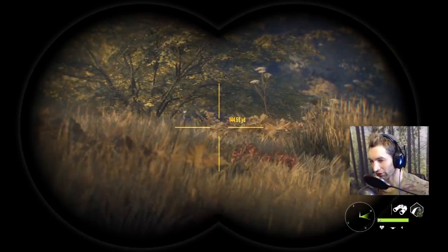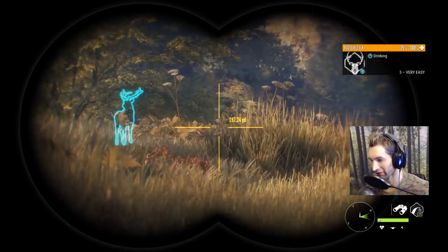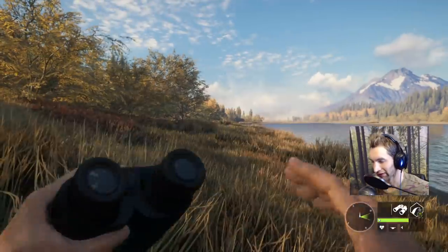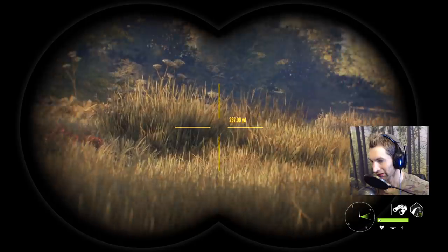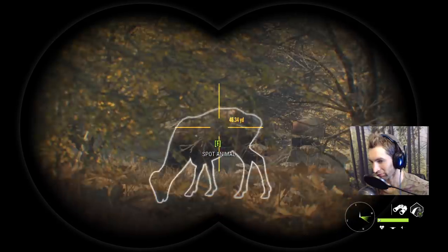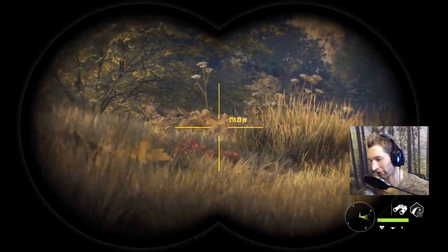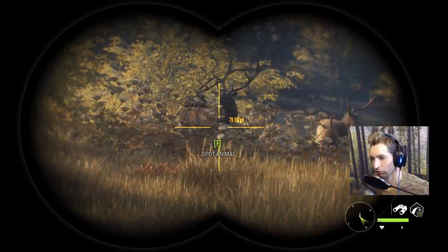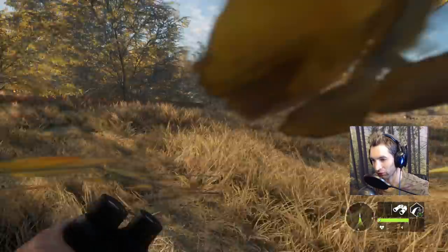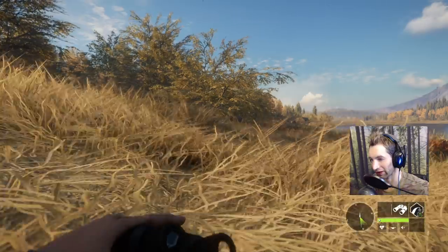As we got closer the wind ended up shifting in our favor and we got within about 150 out from these bulls. Now we just have to figure out what we're going to do. I think we'll try to get to this grass right here and pop up and put out a call - see if we can get them within bull range. If not we'll use the 300 with soft points and go for a double lung. We actually have them out at about 80 yards but there are cows absolutely everywhere.